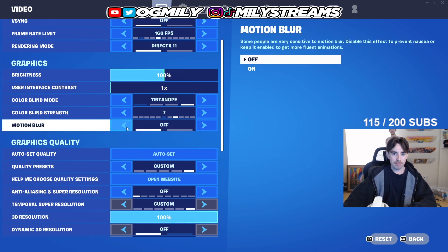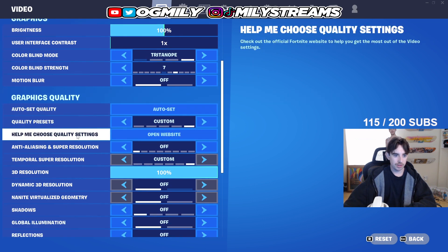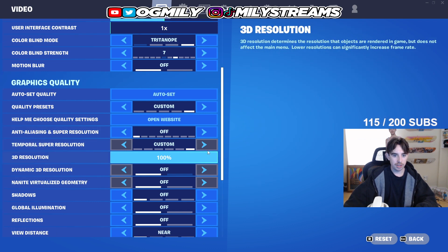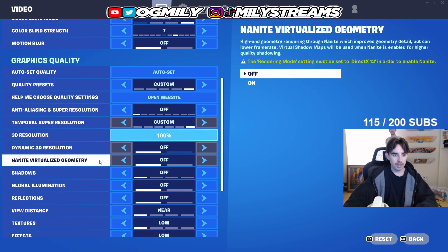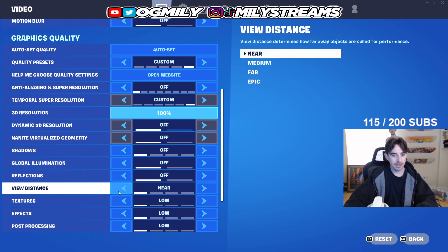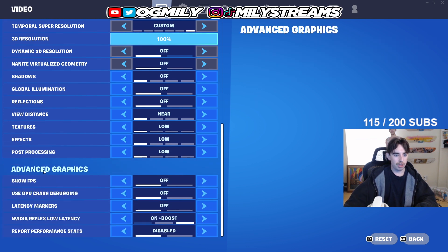Go down to Motion Blur and turn it off. Quality Presets — set to Custom. Anti-aliasing, go ahead and turn that off. Your NVIDIA GPU should handle all of that on its own — you don't want the game doing it. 3D resolution at 100%. Turn off 3D Dynamic Resolution. Nanite Virtualized Geometry — turn that off. Turn off Shadows, Global Illumination, and Reflections. View distance to near. Textures low, Effects low, Post Processing low.